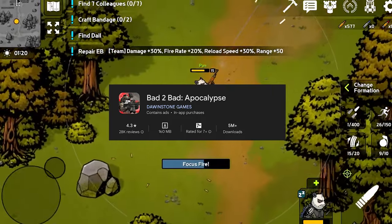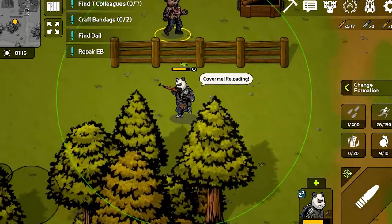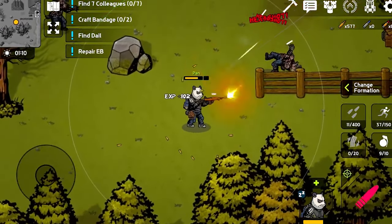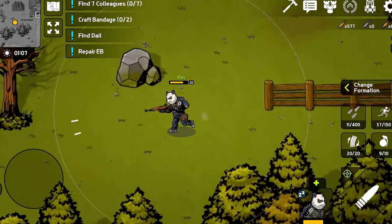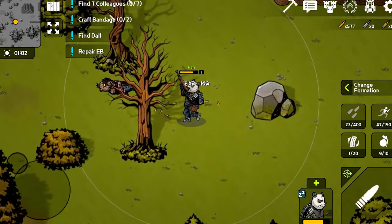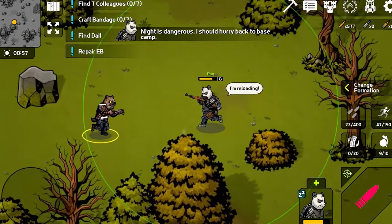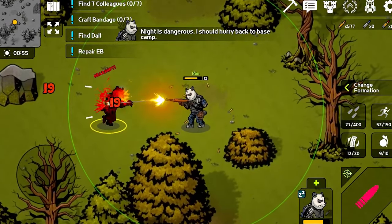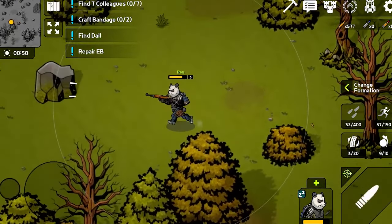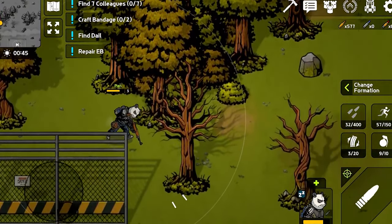Bad 2 Bad: Apocalypse. Dive into the heart of the apocalypse in Bad 2 Bad: Apocalypse, a gripping top-down shooter with survival elements. As you battle against hordes of zombies and mutants, tactical movement and cover mechanics become your best allies. Collect and upgrade a vast array of weapons, armor, and gadgets to enhance your combat effectiveness against increasingly difficult enemies. But survival isn't just about firepower — it's about completing challenging missions to scavenge for vital resources and progress through the immersive storyline that unfolds in this post-apocalyptic world.